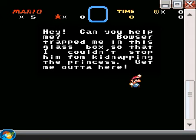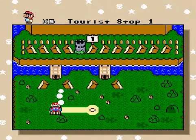A character is asking for help: Bowser trapped him in a glass box so he couldn't stop Bowser from kidnapping the princess — he's caught in Windows, apparently. Thank God Bowser didn't have a Linux machine.